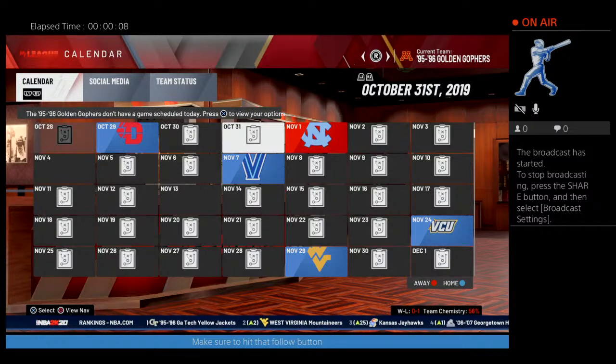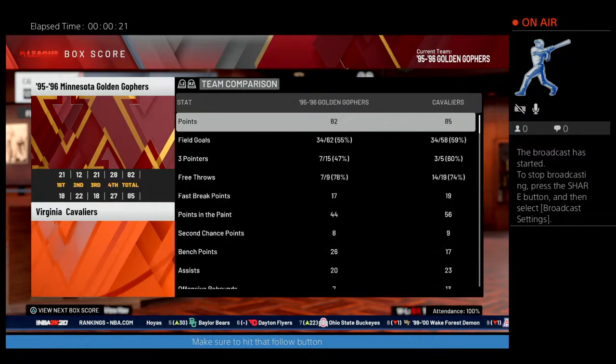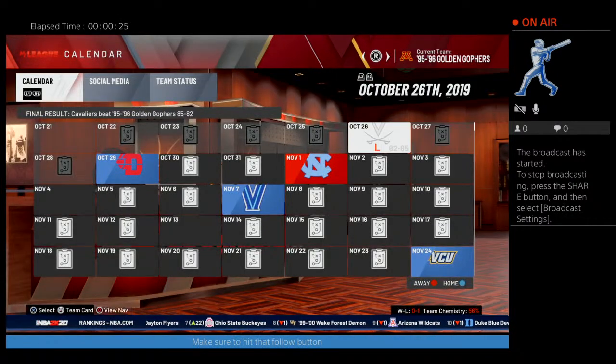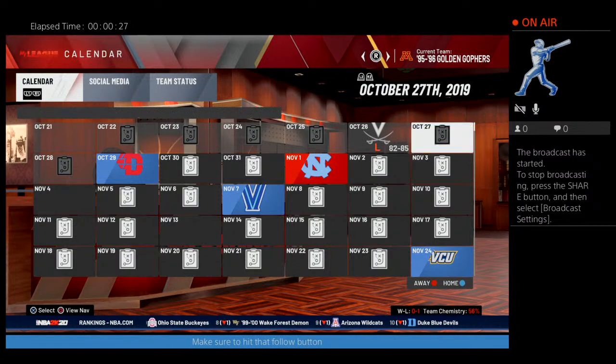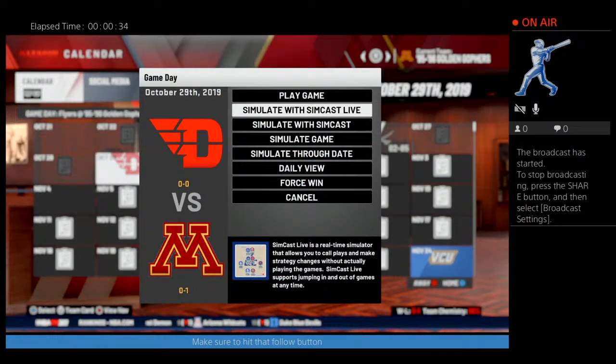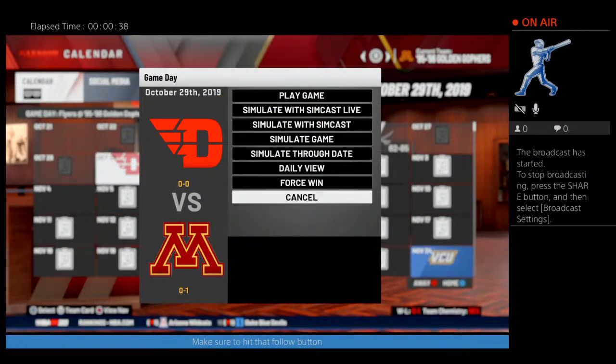Tonight we got Minnesota vs. Dayton. Second day in this NBA 2K20 NCAA basketball franchise. We lost the first game of the season earlier to Virginia at Virginia by 3. But all that will hopefully change. We're at Dayton tonight — at our house, at our stadium, Williams Arena, the barn.